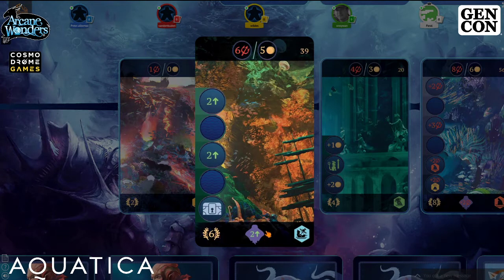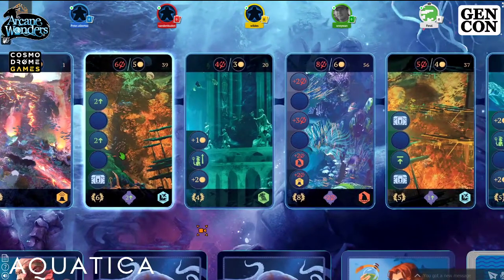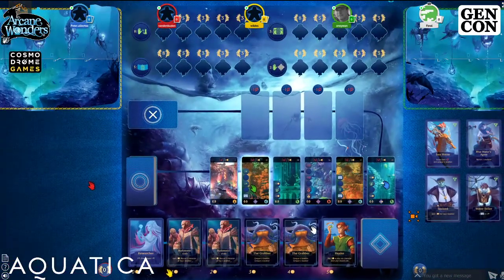In the lower left of the card are the prosperity points — if you score this location you get those points. In the middle is a wild manta token symbol, and on the right is the land type: shipwreck, shark fins, ruins, or volcanic. These matter because each player has a manta ability for one land type: blue gets shipwrecks, red gets shark fins, yellow gets volcanoes, and green gets ruins.